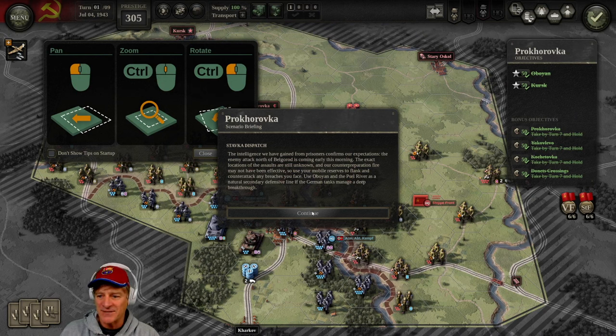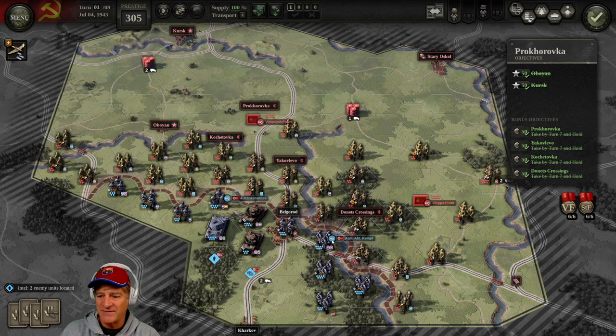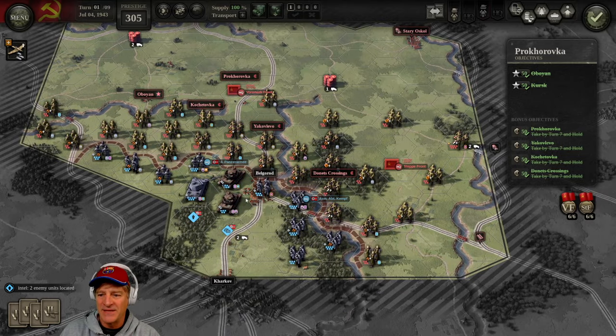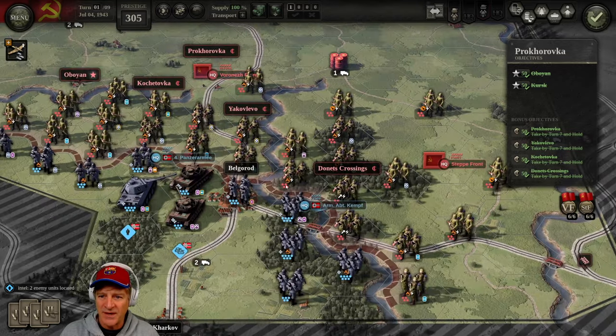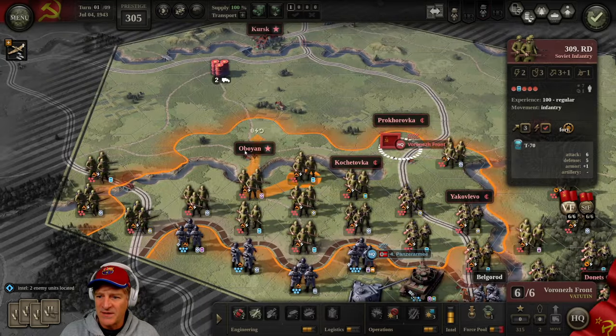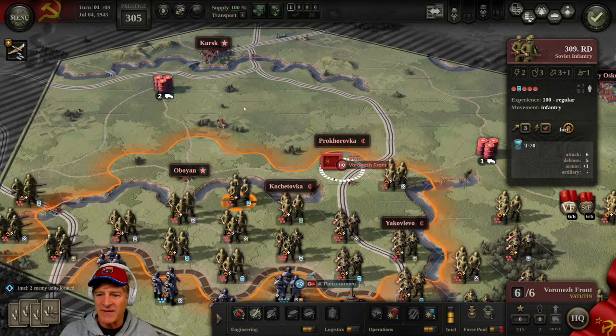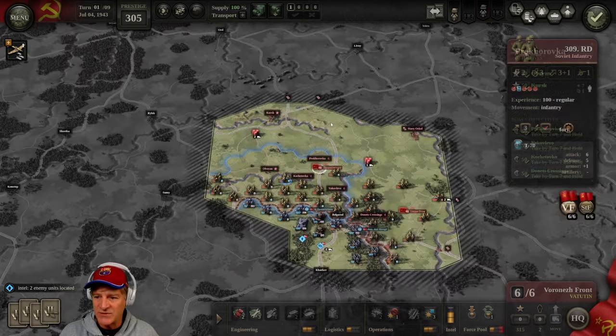We're playing as the Soviets in green, with Germans in gray on the south part of the screen. There are red city names showing the objectives we currently hold. On the right side we can see six objectives listed. The major objectives are Obojan and Kursk at the top, which we absolutely cannot lose by turn nine. There are also four secondary objectives — Donets Crossing, Yakolevo, Kochetovka, and Prokhorovka — which we must hold at turn seven.